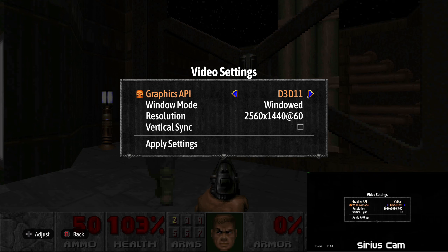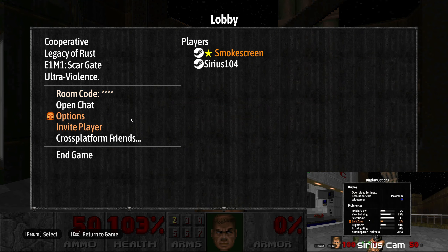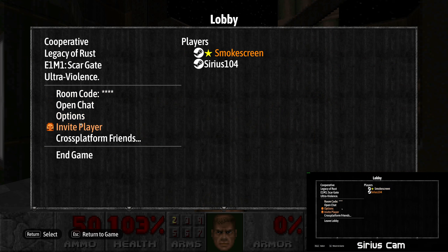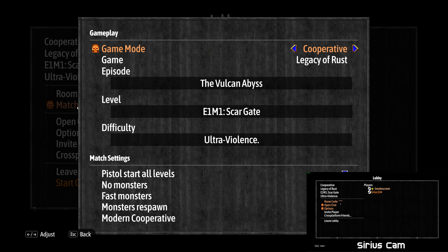One of the issues I had when I first played this remaster is the mouse and movement both felt super delayed - like you try to strafe and your character would still be cruising a bit. Go to video settings and disable vertical sync - that's what fixes it. It doesn't matter if it's Vulkan or Direct3D, it seems to fix both. I just don't like the name Vulkan - we're not playing Star Trek.